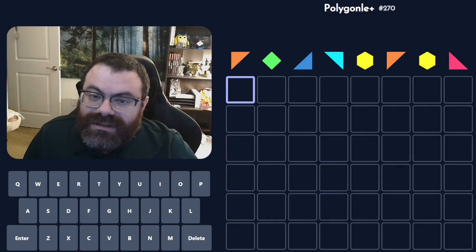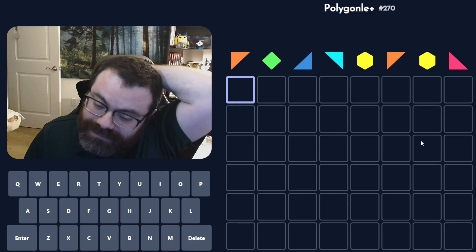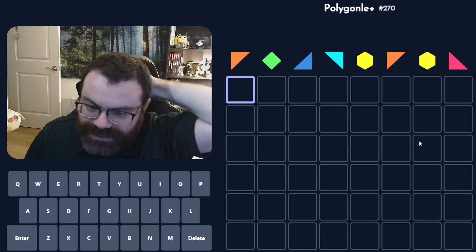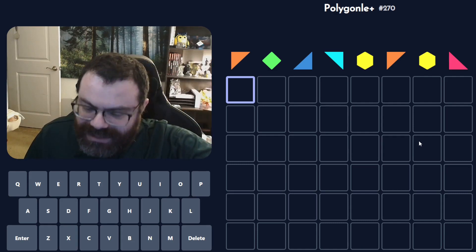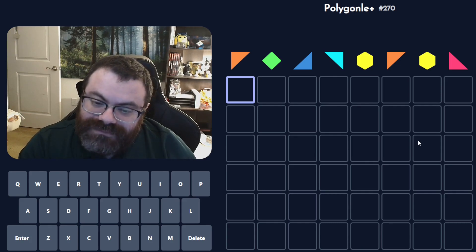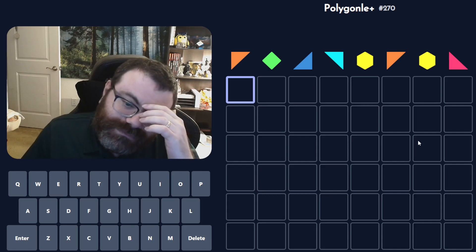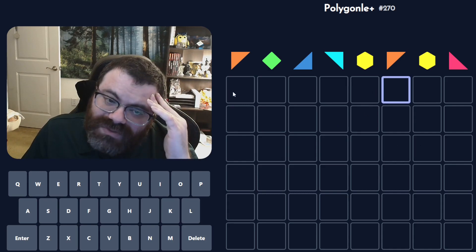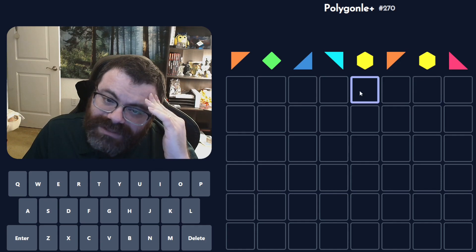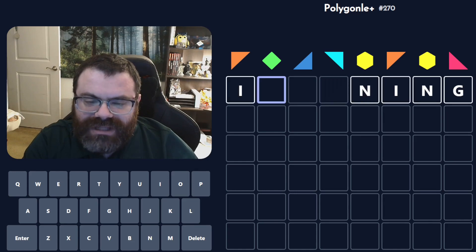Okay, let's do Polygonal. There was an update today — I think the biggest part is that when you finish the game it tells you how many possible words there were for that pattern that you could have inputted. And if you have Polygonal Plus, the paid subscription at five dollars a month, you can also see the full list of words. Today we have this orange triangle repeating and this yellow hexagon repeating.